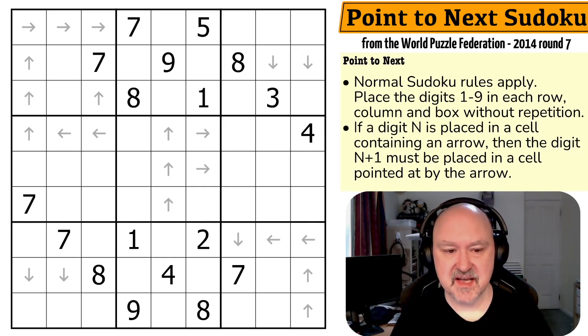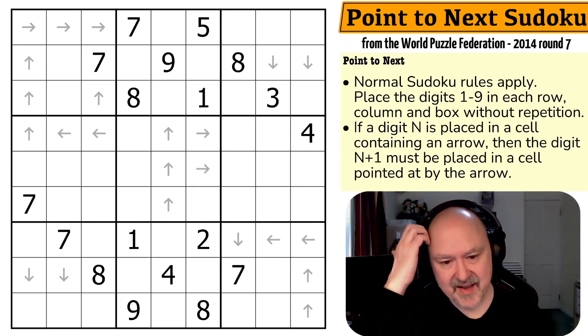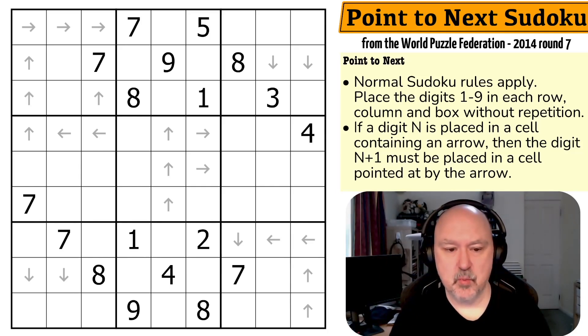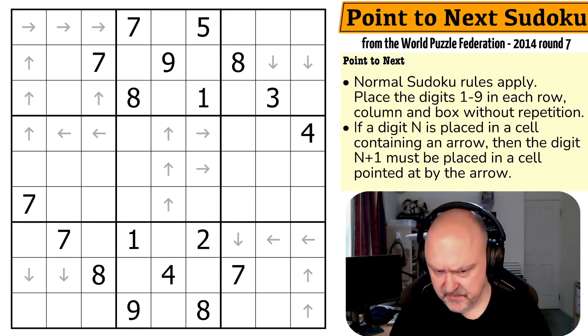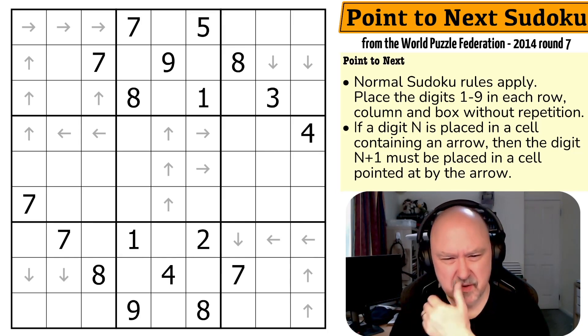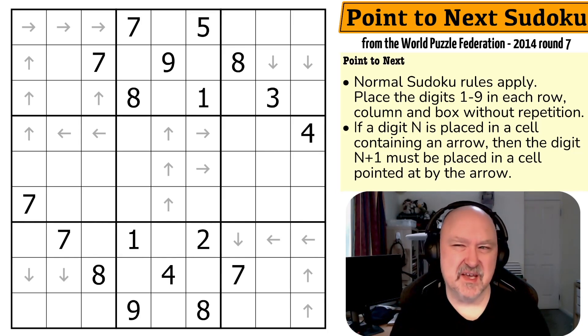This is a point-to-next Sudoku. Now this wasn't the highest point value puzzle in the pack, but this was the one with the constraint that was the least well known. There was a higher killer puzzle worth more points — I think this one was worth like 58 points. There was a killer worth like 69 points and then there was an arrow that I think was also in the 60 point range.